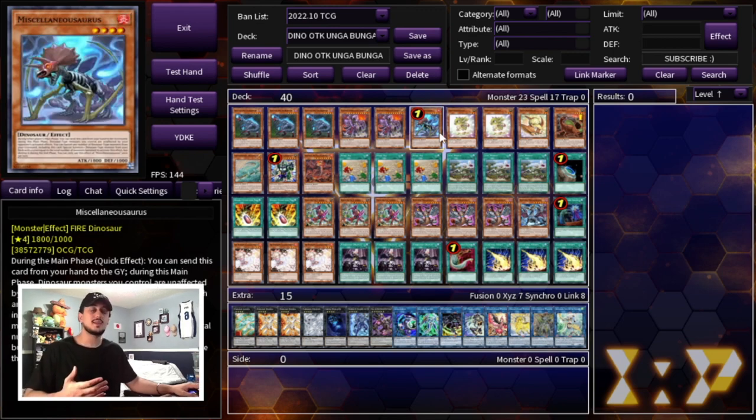Another cool thing — Miscellaneousaurus is actually a little bit stronger in today's format. A lot of people are going to be off of DD Crow, which was one of the most popular hand traps for a while because of Tier Limit. People are actually going to be on the Bestial package, which doesn't hit Miscellaneousaurus. So this deck is a little bit less fragile now with the Bestials coming into the format, which is really nice. Moving on — we are of course playing the one Giant Rex.